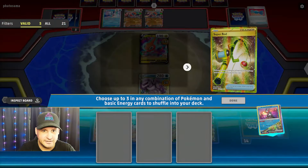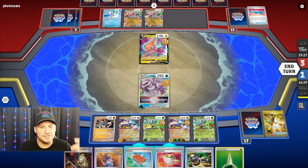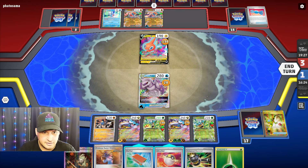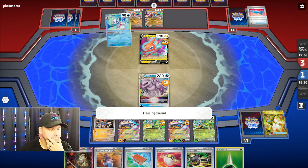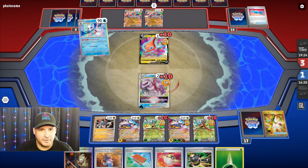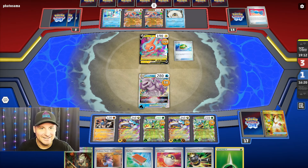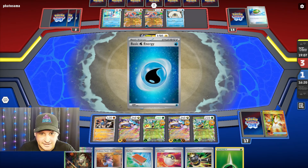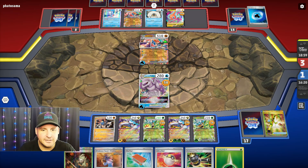Do I want to Pal Pad the Sada's back in just in case? No — I already have one. We'll put that there and we will Super Rod the water energy just in case — or Greninja — oh, I don't need Greninja now. Let's just hit end turn. I don't need Greninja now — I don't have a spot for it.